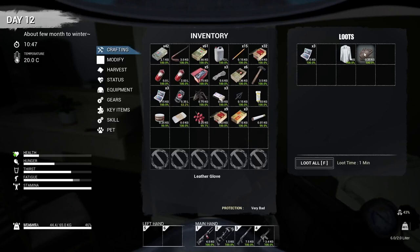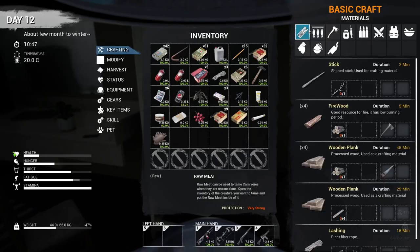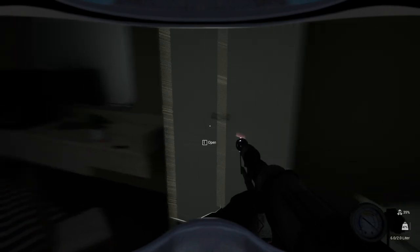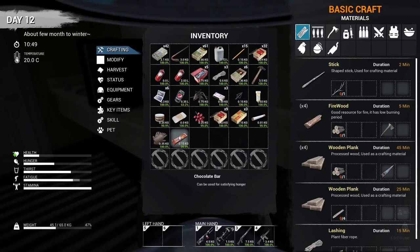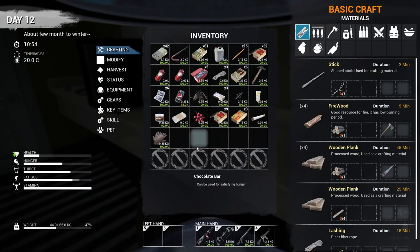My equipment's probably a bit knackered now — actually it's not too bad, not as bad as I thought it would be. She's lost her vest armor, but you know, it's the end of the world. Let's eat this. My health's bad though — I took a beating once that vest armor was gone.